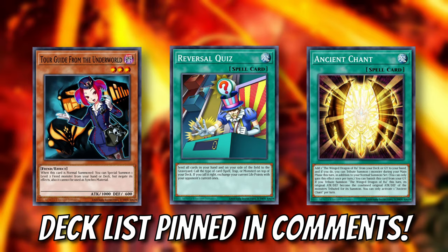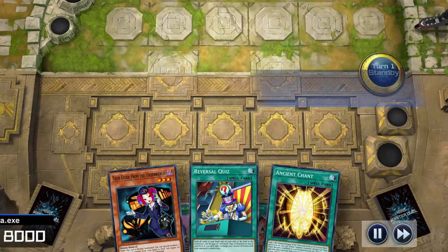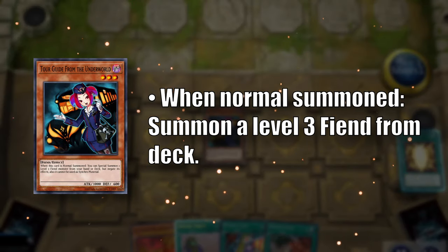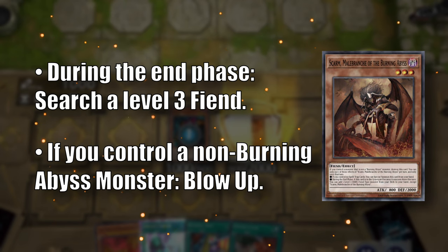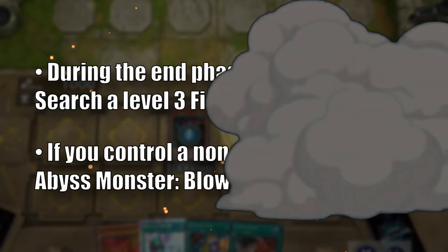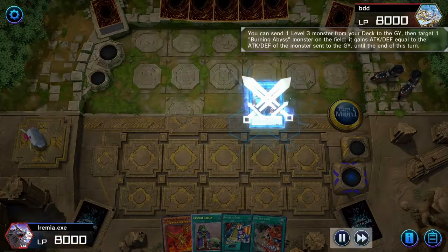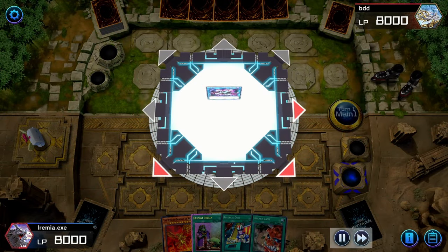Now that we have a solid direction for our deck, let's see how it does in Game 2. We have the combo in our starting hand, so let's see how it goes. We can start by using Ancient Chant to search Ra, and then summon Tour Guide from the Underworld. This is a pretty notorious combo starter, because she will summon any level 3 Fiend from our deck — in this case, Skarm, Malabranch of the Burning Abyss. The monster we summon is negated, but that's actually a good thing since all of the Burning Abyss monsters normally just blow themselves up if you control a non-Burning Abyss monster. Since we have two level 3s, we can link up to Cherubini, Ebon Angel of the Burning Abyss. Let's activate it to send Graf to the graveyard, who will then summon Seer from our deck. Now that we have another monster on board, we can link summon again for the Phantom Knights of Rusty Bardish.